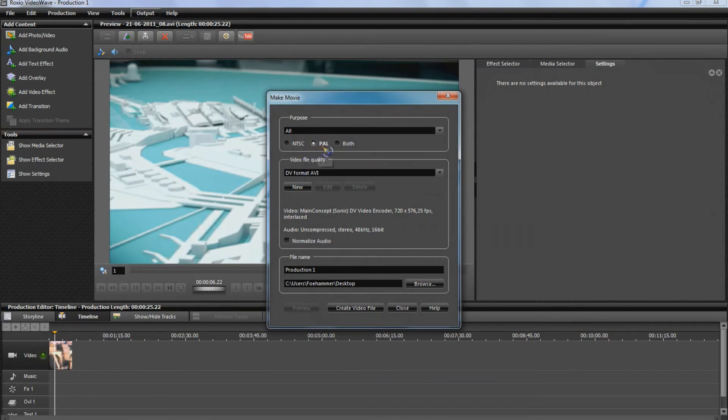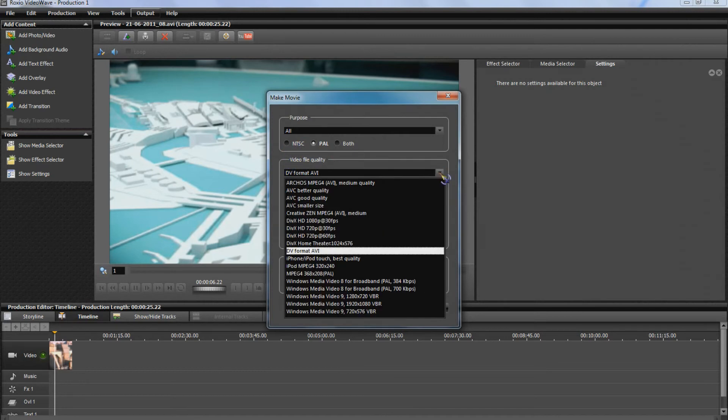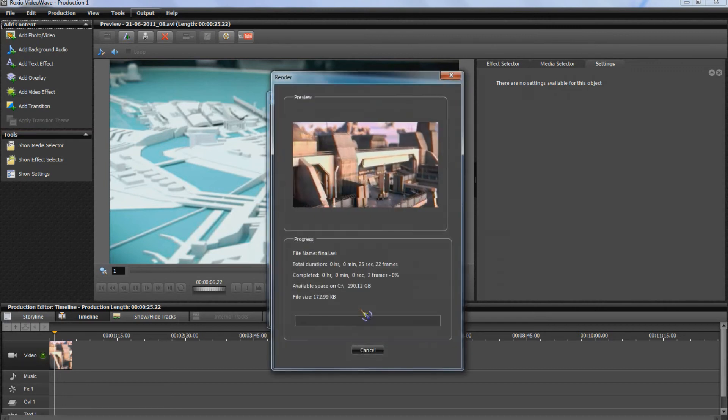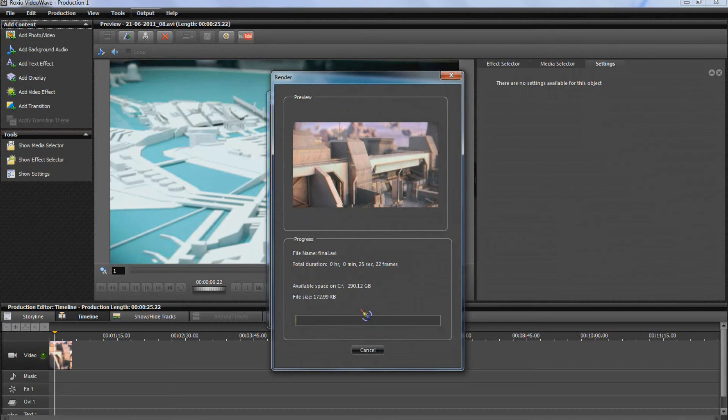As shown in my other video, you can leave it to PAL or NTSC — it doesn't really seem to matter that much. For file quality I always go for either the 1080p 30 frames per second, or the DivX HD 720p at 30 frames per second — the DivX HD ones seem to be the best. I'll just call it 'final', output to desktop, and create a video file. Because it's quite a small file it won't take very long to render.